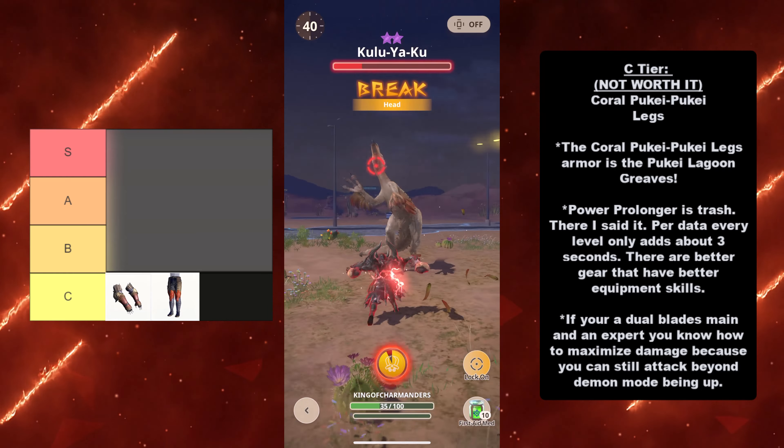As a Dual Blades main, it's much more effective for you to turn on Demon Mode constantly and maximize DPS. You don't need Power Prolonger to do that for you, especially if the monster keeps attacking you. Maximize your time outside of Demon Mode by constantly using Demon Dance, comboing using your special skill, and turning it on at the appropriate times, unless you're doing group play where the monster isn't attacking you in general. Up next, we have the B tier, where it's okay but it still might not be worth it. Here we have the Coral Puke Puke Chest. The Coral Puke Puke Chest is the Puke Lagoon Mail.